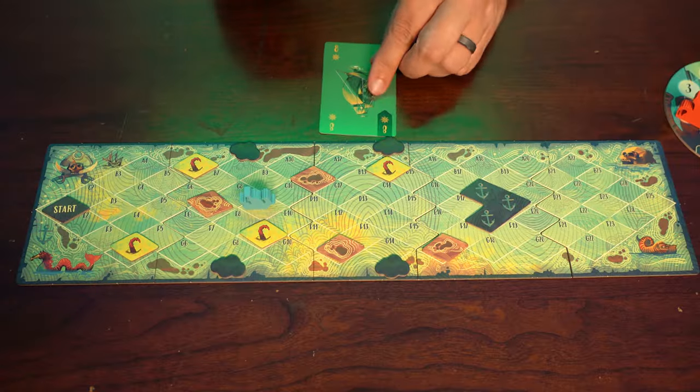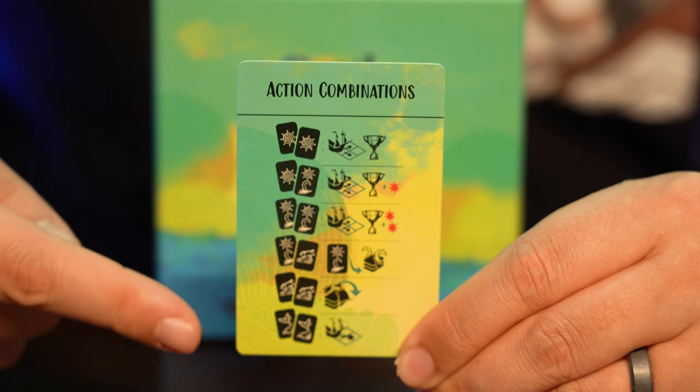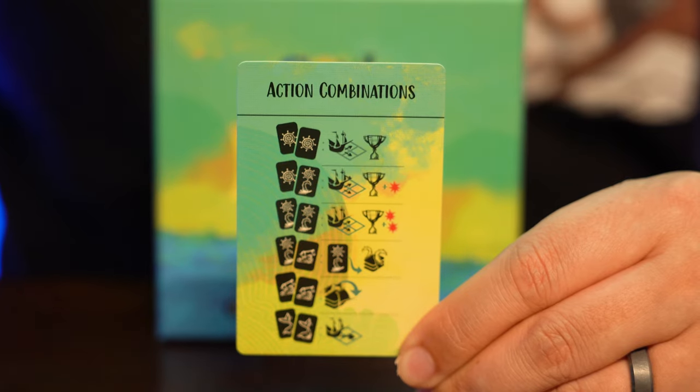At the start of each round, players are dealt nine cards to form their hands. Players will take turns playing cards, with the second player having to match the color of the first player if they have it. The highest number card that matches the lead color wins the trick. Players then check to see if the symbols played match one of the combination pairs that can lead to possible actions.